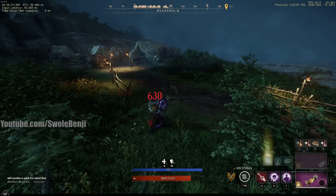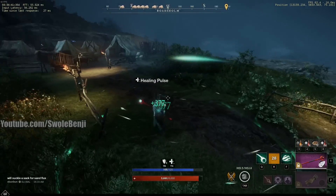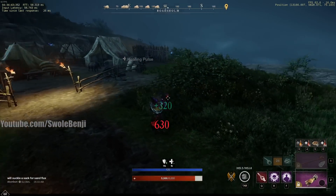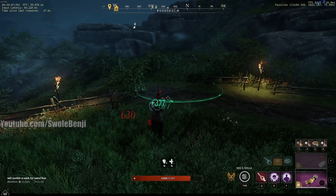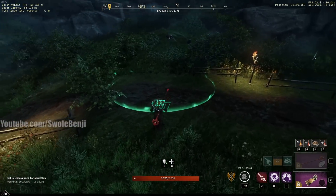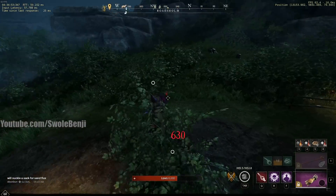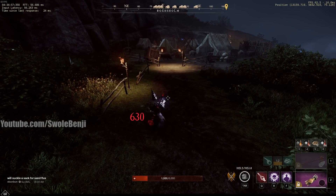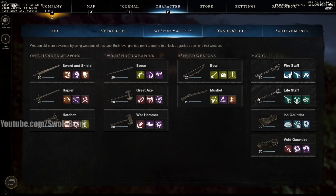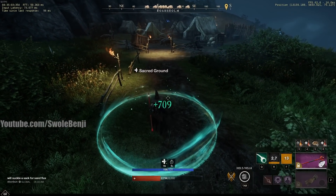If you start getting into trouble, you can cast Beacon. Here's something important about Beacon: you don't have to stand in it. Just run through the circle once and it will continuously heal you for the duration — I'm not in the circle and I'm still receiving the healing. The only circle you actually have to stand in is Sacred Ground. You stand in this one and it will heal you consistently.